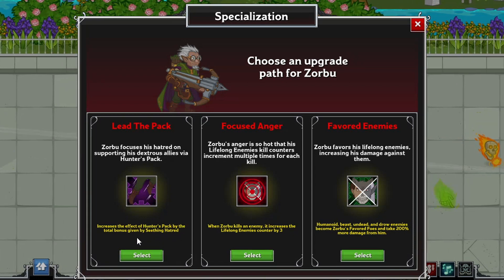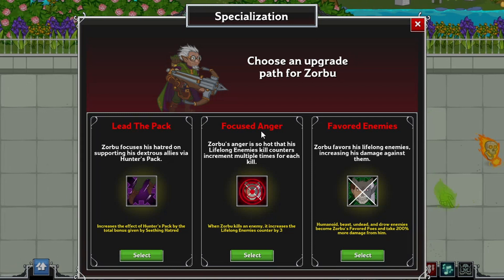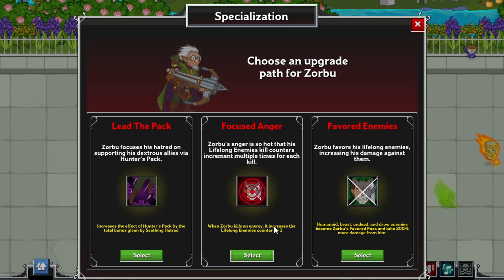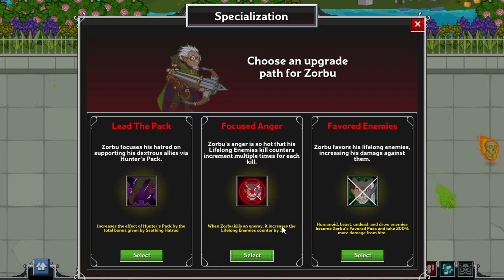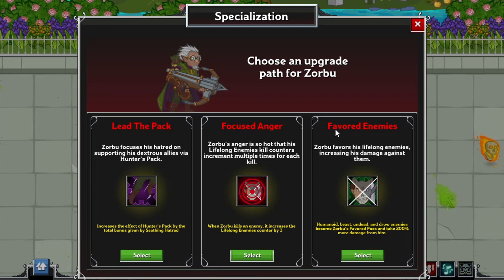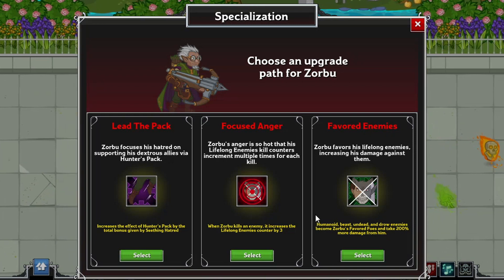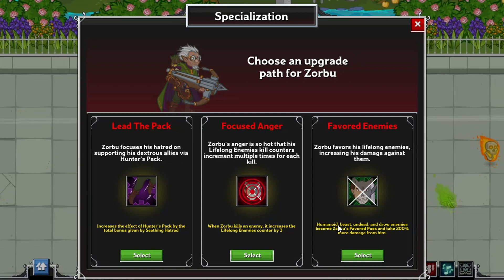His other two specializations serve different purposes. The second, Focused Anger, should be used when you're doing a run focused on farming kills, as it makes every kill count as three. The third, Favored Enemies, the one I previously stated was useless, is the one change he's received in quite a while from the Season 2 revamp.